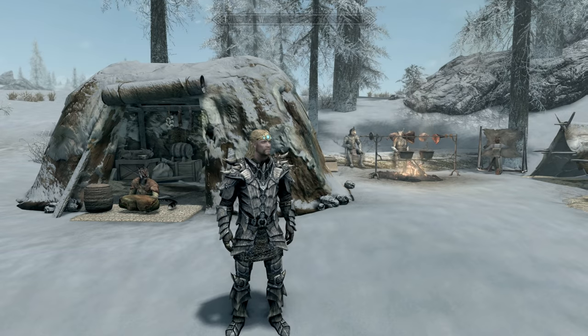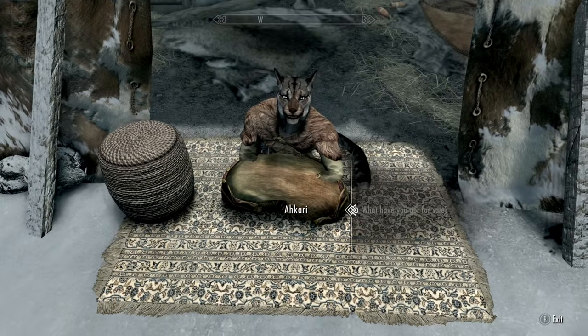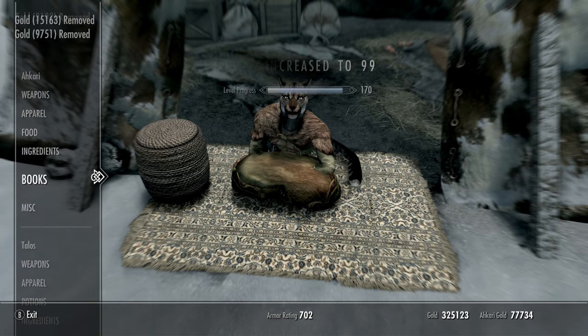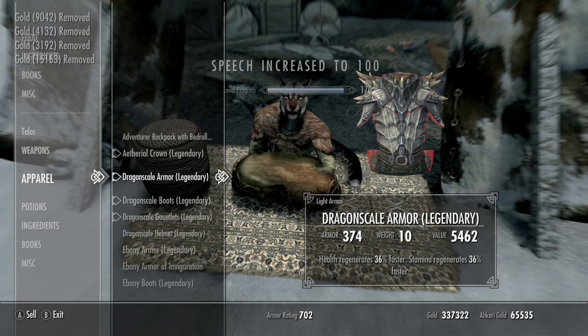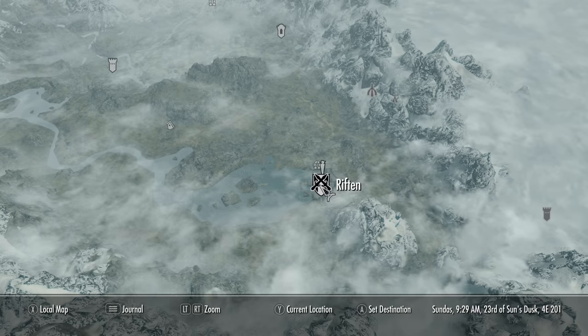Coming to Dawnstar — we're getting Speech to 100. Because we have such valuable gear and have accumulated so much money already, it goes so much faster. All you have to do is sell your expensive crazy gear to her. Then go get the money from the chest, and you get it to 100. Don't forget your stuff in the chest when you're done.